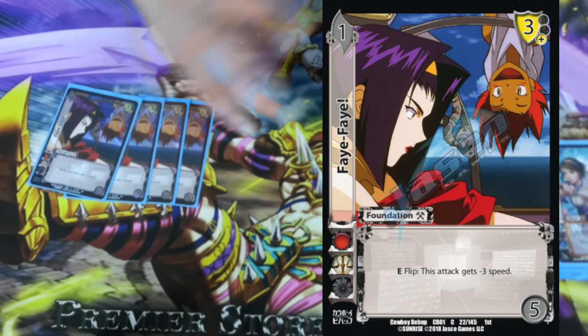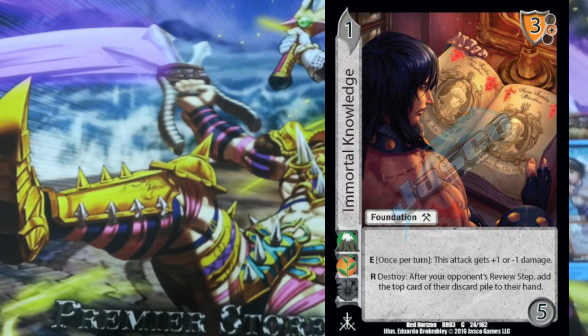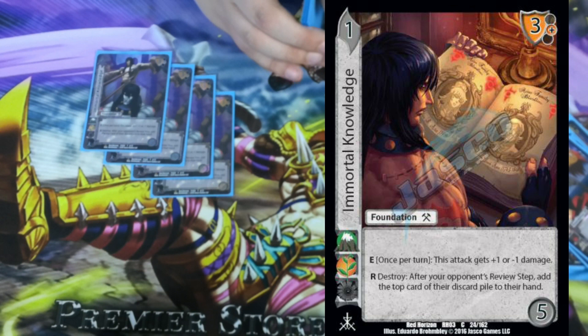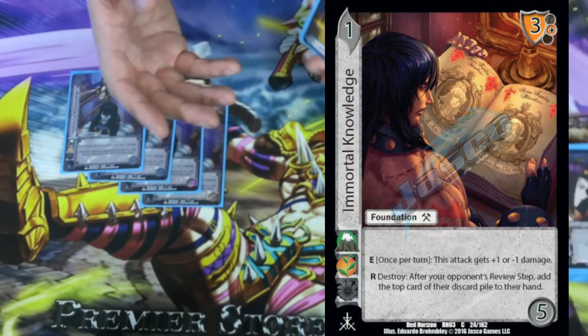We do want to block so we can play our reversals. Fei Fei is a 1-5 with a 3 low block. E flip: this attack gets minus 3 speed — a crazy ability that basically enables us to just play cards for free. For Immortal Knowledge, we are a small girl. It's a 1-5 with a 3 mid block. We really don't want to take a lot of damage, so giving plus 1 or minus 1 damage to an attack is great. We'll give minus 1 damage to our opponent's attacks — it's only once per turn, so you have to pick: if you're going to block everything, give plus 1 to your attacks; but if you have to face-tank something, giving minus 1 isn't too bad.